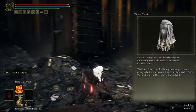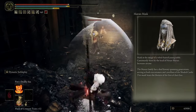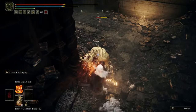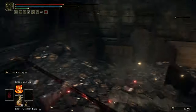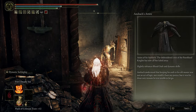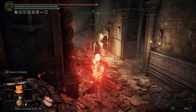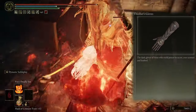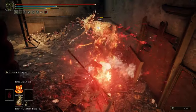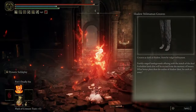For the helmet I choose the Marais Mask — great style. For the chest, use Ant's Patchwork Attire. For arms, choose Thilleigh's Gloves. And for legs, I choose the Shadow Military Greaves.